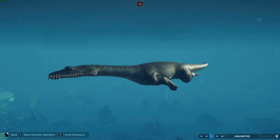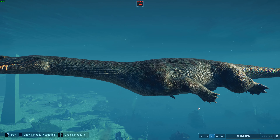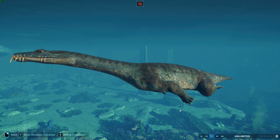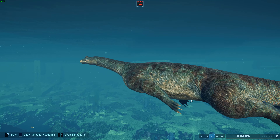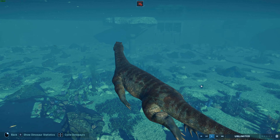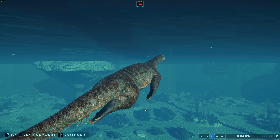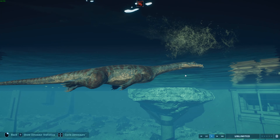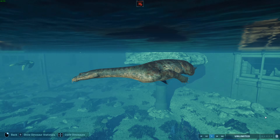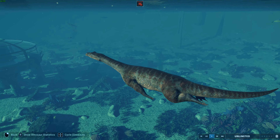Looking at the legs, they probably would have been a little bit more webbed - they wouldn't really have had claws. Their legs would have looked more like an early version of the paddles you see in plesiosaurs. There's some evidence to suggest they may have never came onto land at all and were completely adapted for living in the water. The tail would have been more like a plesiosaur than a water monitor. But of course this is meant to fit with the Camp Cretaceous interpretation, not be the accurate interpretation.